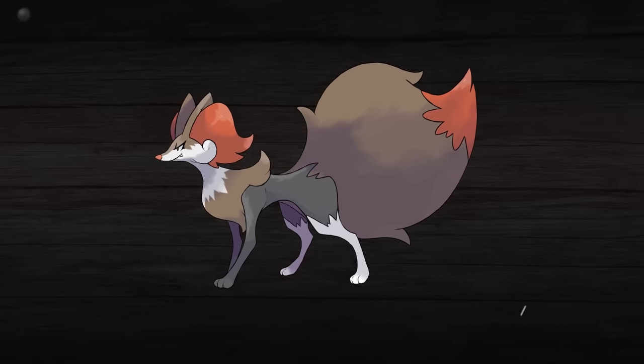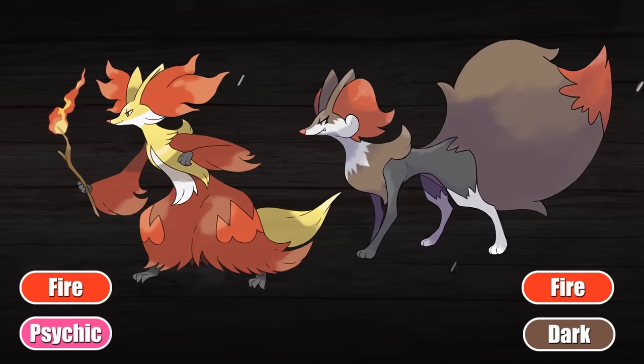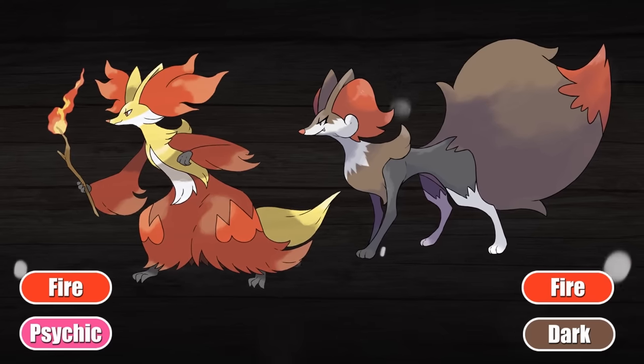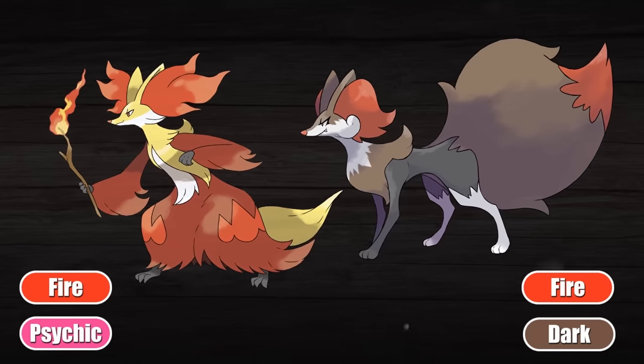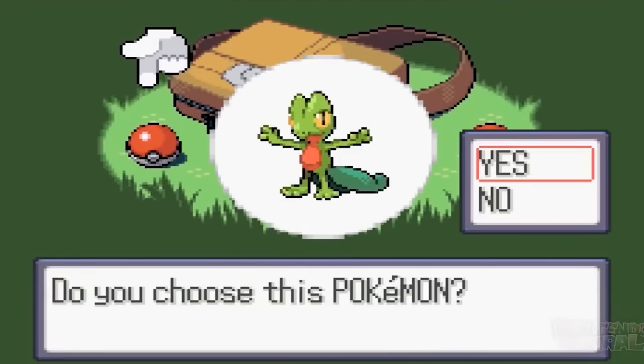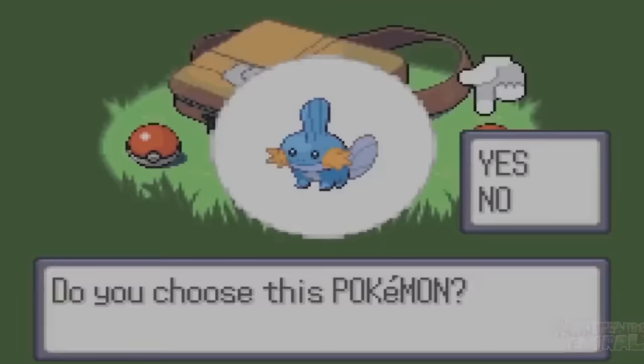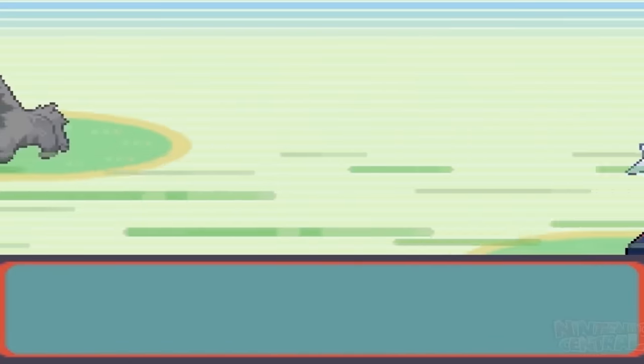That brown coloration also gave Bezenard a very fall-type vibe, which goes perfectly with the witch theme. The dark typing comes from witches generally being seen as evil or bad, while Delphox's psychic type naturally highlights the magic side of them. Then there's the name — Bezenard might not be very recognizable in terms of its etymology, but that's kind of the point, and it works pretty great. I really like Pokémon names that sound cool and unique, where you can't tell where they come from, but when you find out, you learn it perfectly ties into the Pokémon itself.